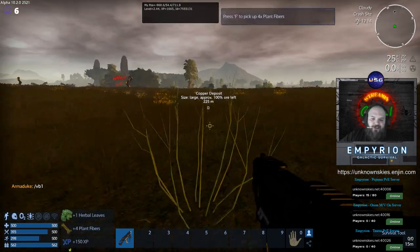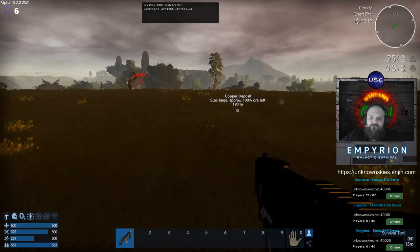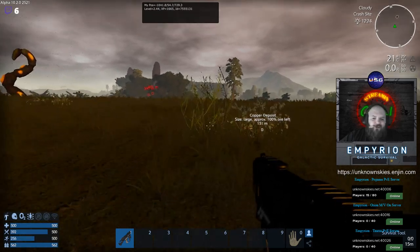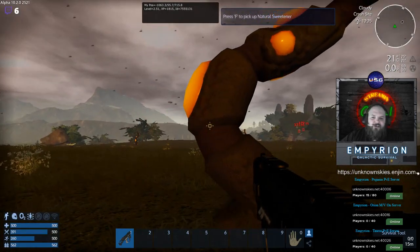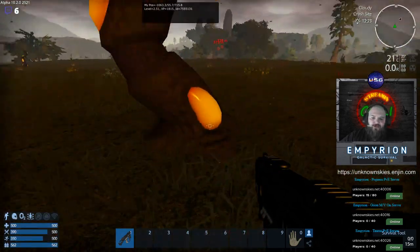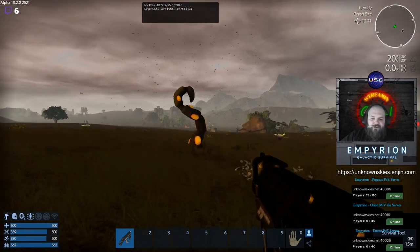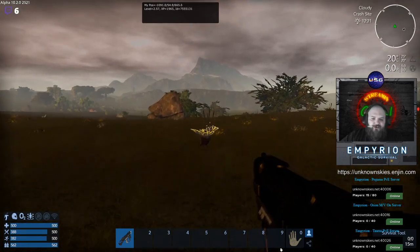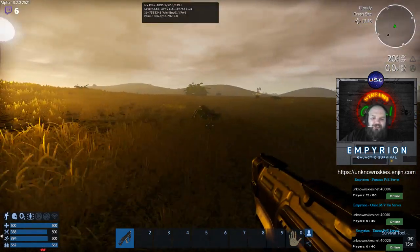Something they changed that I have mixed feelings about — it simplified the food system but I kind of liked the depth it had before. You now pick up food in categories. When you pick up honey, for example, you don't pick up honey — you pick up natural sweetener from this weird vine. You pick up vegetables, fruits, stimulator, buds, and a whole bunch of other stuff — it's all categorized now.